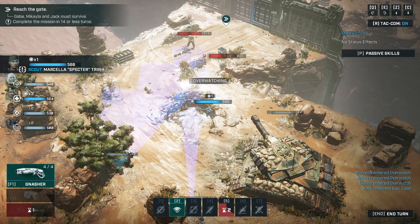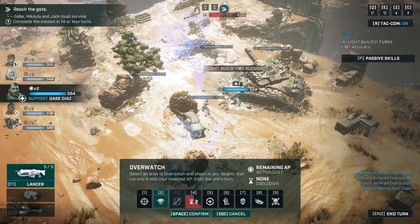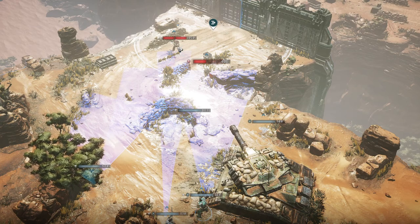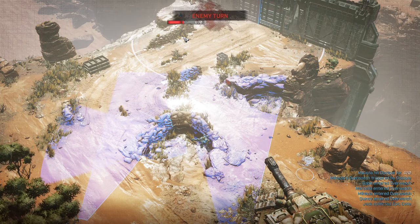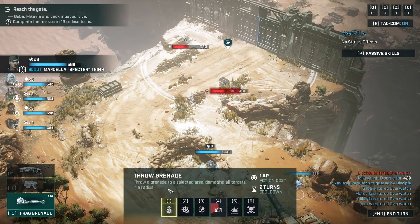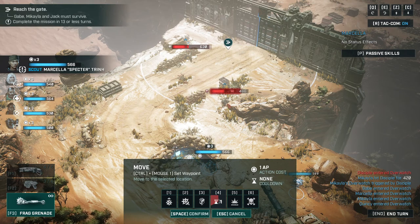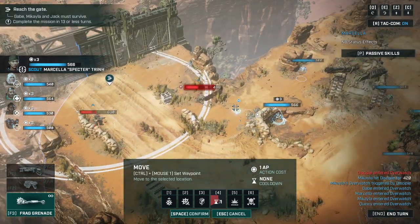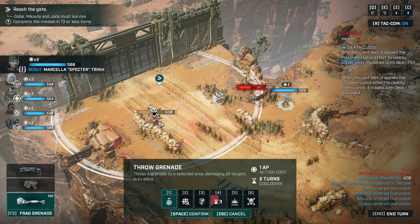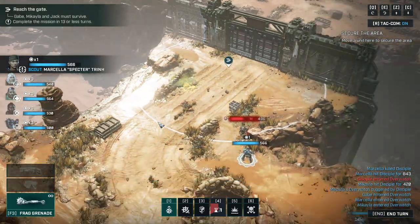Next turn we're eventually going to just use a grenade and kill him. He has no agency, he cannot move any closer. The best thing he could try is overwatch, and that in itself is a futile effort because we do have grenades. Moving a little bit closer, throwing frag. Drop done.